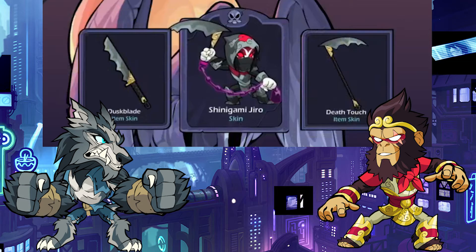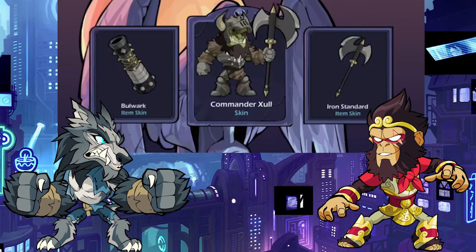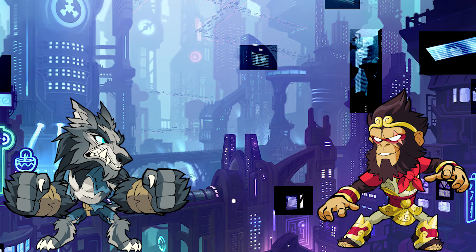Skin number two — Shinigami Jiro, who plays scythe and sword. That's pretty cool, I would use it if I had it but wouldn't go out of my way to buy it — so more of a skip. And the final skin — Commander Zull. I would skip that even more than the second one. Actually, the Shinigami Jiro looks pretty good compared to Zull — I'll switch that second one to a drip. So: drip, skip for Zull.